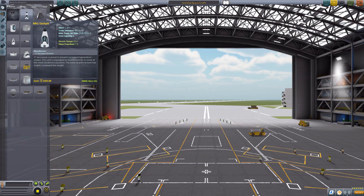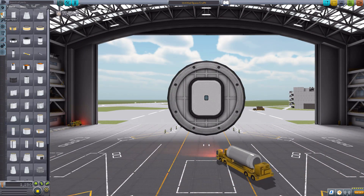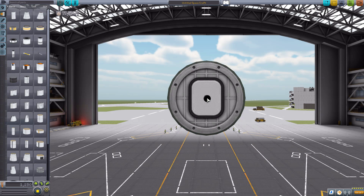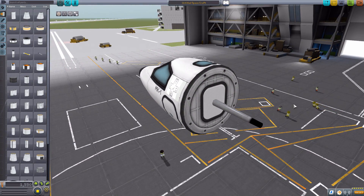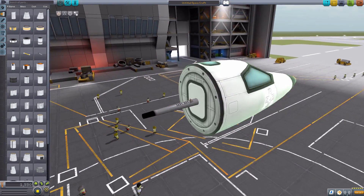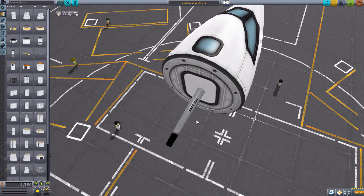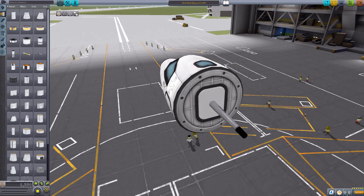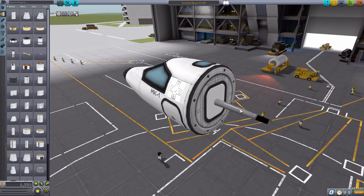Let's jump right into the space plane hangar and take a look at that one singular part. Let's grab a Mark I cockpit, zoom in, and then go to the fuel tanks category, where we have the jettison nozzle. Let's just pop that on there. It is a very, very simple part — it's a nozzle. You really shouldn't be expecting much in the way of modeling or texturing, though I do like that the mod maker included their name on it. It's the little touches.